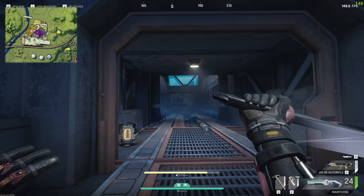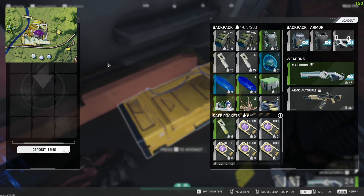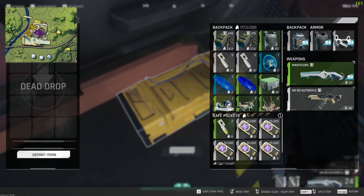We actually need to go down here, so heading down this tunnel. We drop down onto that reactor which is just there, so we don't take any fall damage. We can see the yellow box directly in front of us - this is the deep underground elevator drop box. All you need to do is drag your item across, in this case it would be a mining laser, and then click deposit items.